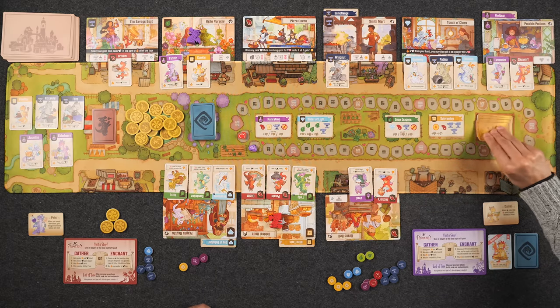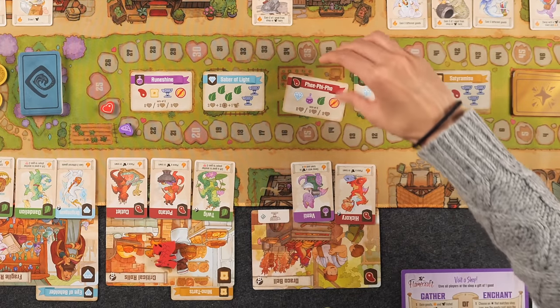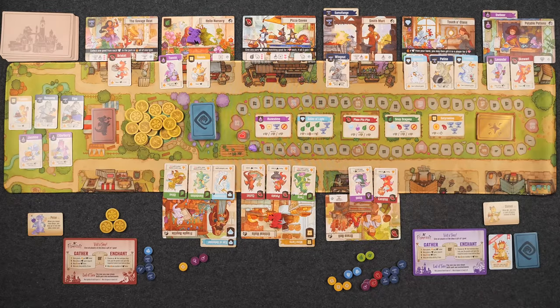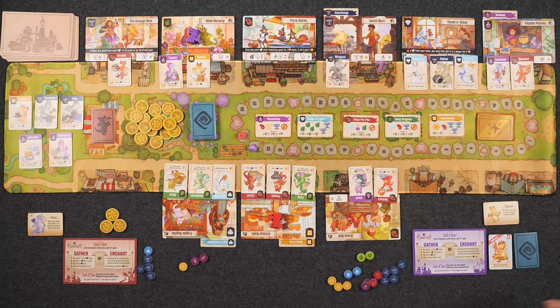A new enchantment is refilled: Fee-Fai-Fa, which the players joke about the pronunciation of. It follows the same sets-of-three pattern as other multi-set enchantments.